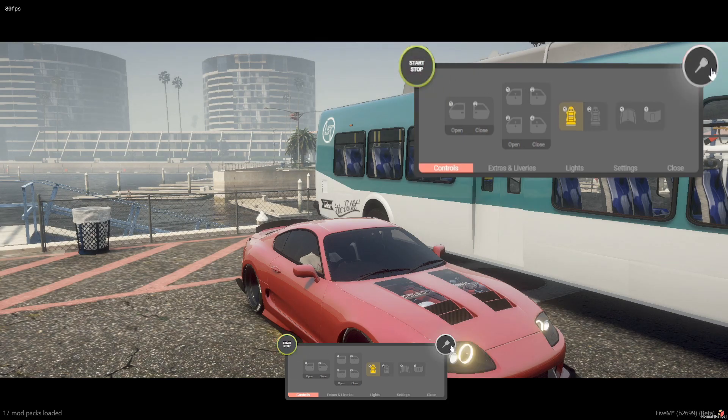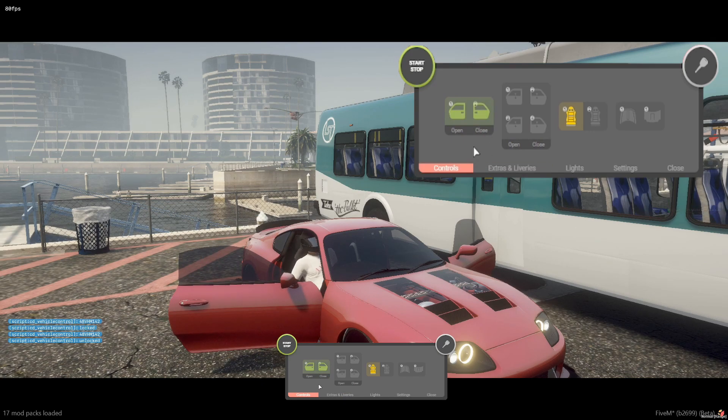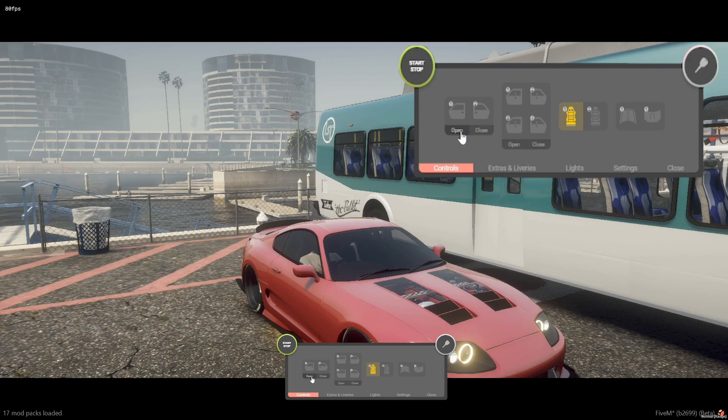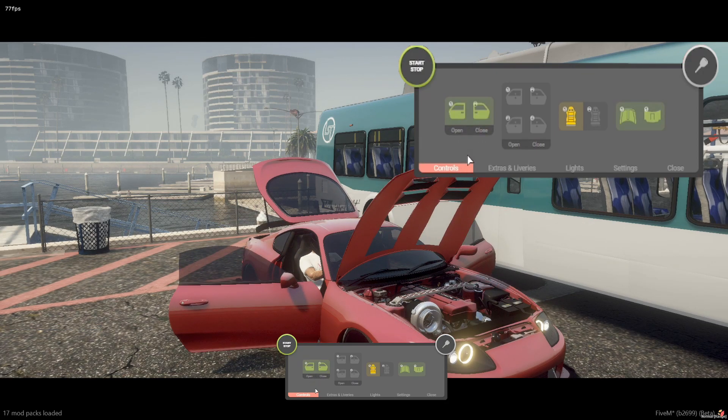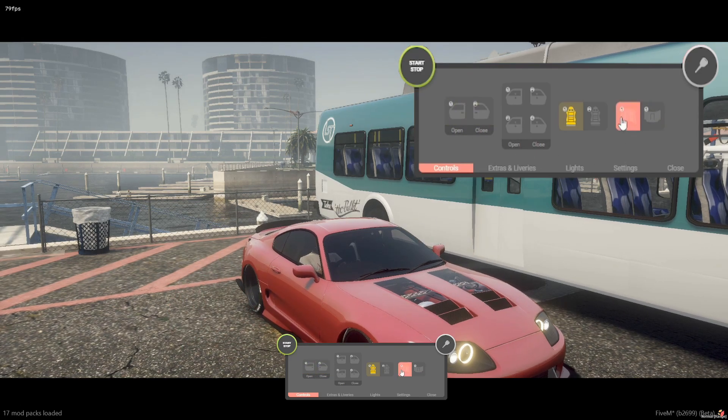There is also a key lock for opening doors one and two. Now if you wanted to close all doors, you just hit the close button here; open opens all of them. As far as the hood and trunk, you hit close again to close them all — you can open these individually and then close them individually.